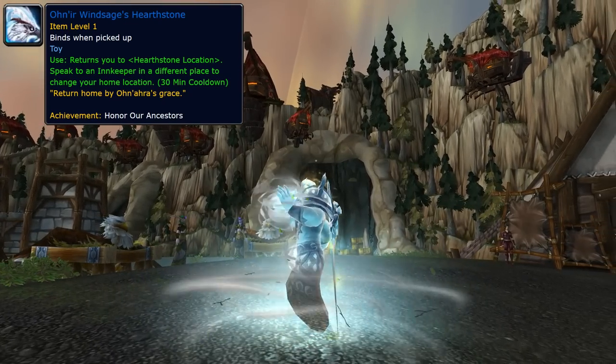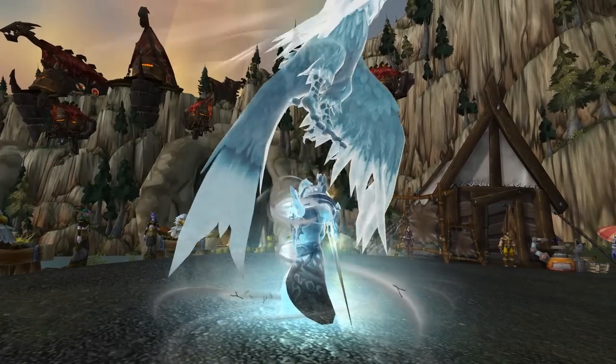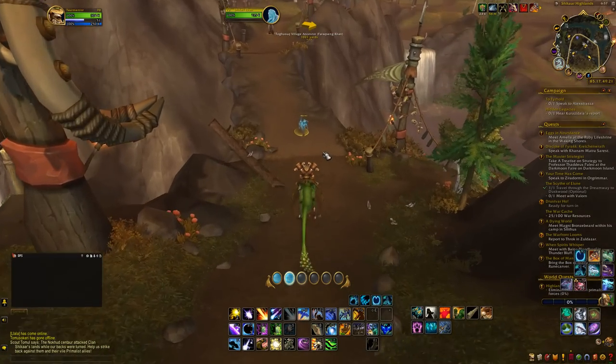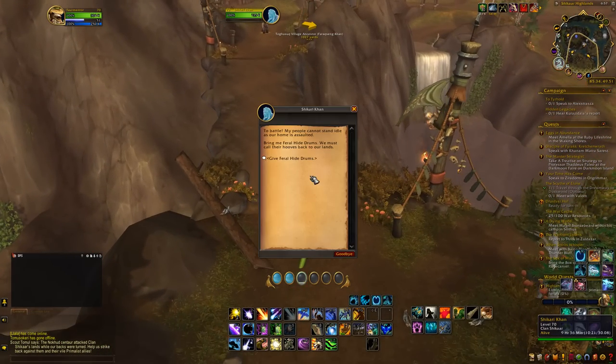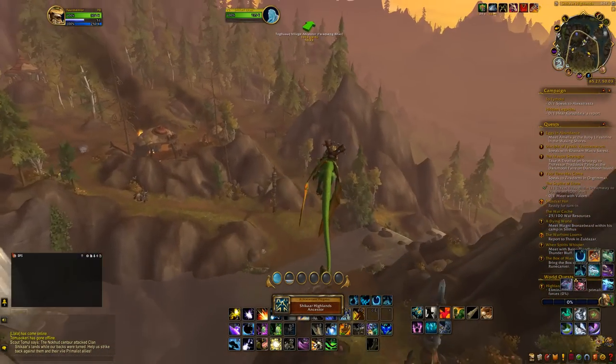The one I'll be mentioning here is the Yonir Wind Sage's Hearthstone. You get it as a reward from the achievement Honor Our Ancestors. You will need to give offerings for 10 NPCs found in the Onaran Plains. All 10 items that you need can be bought off the Auction House.